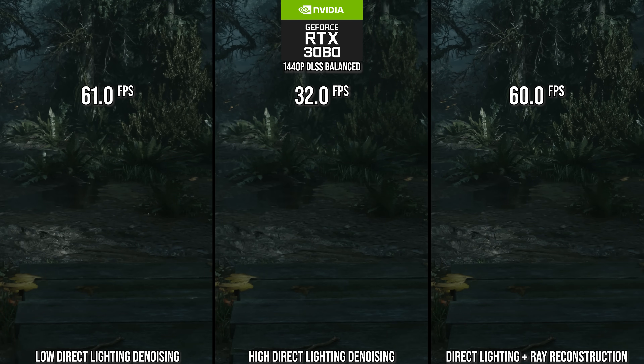So if you're going to add in any of the indirect lighting, we would definitely be way below 60 FPS. For something like the RTX 3080, I actually only recommend doing RT direct lighting and using ray reconstruction if you're going for a 60 FPS experience.